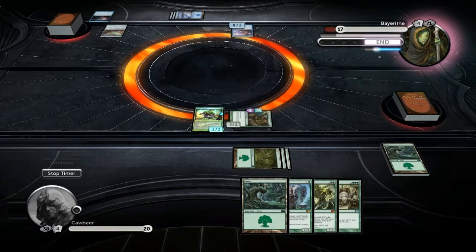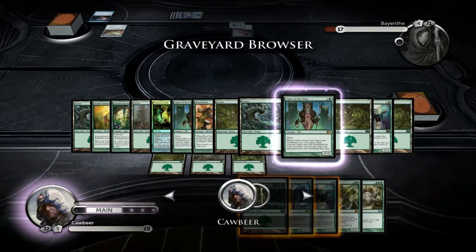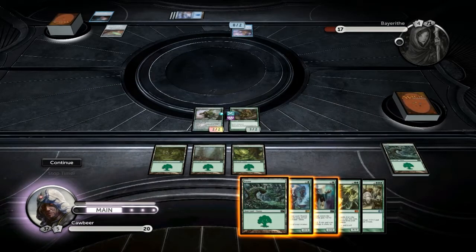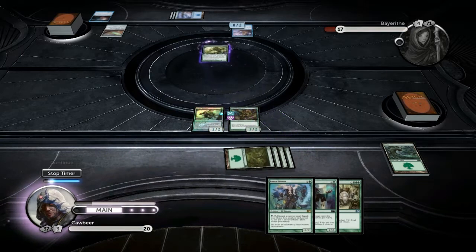So he's trying to mill me down — he's milled me down a little bit. What have we got in our graveyard? We've lost both of our Claws of the Call and one of our Natural Order — that's a little bit disappointing. Anyway, we knew what we were doing here. Vengevine is coming in.